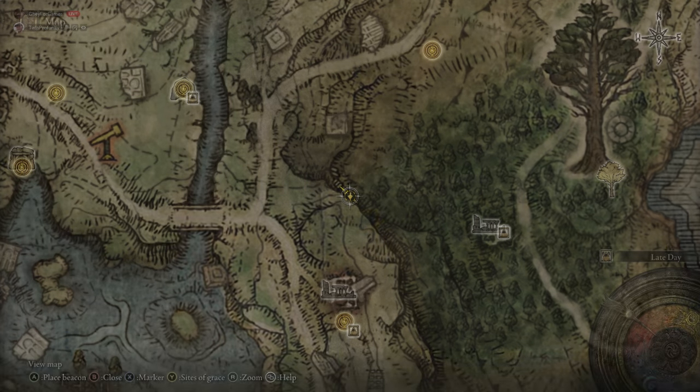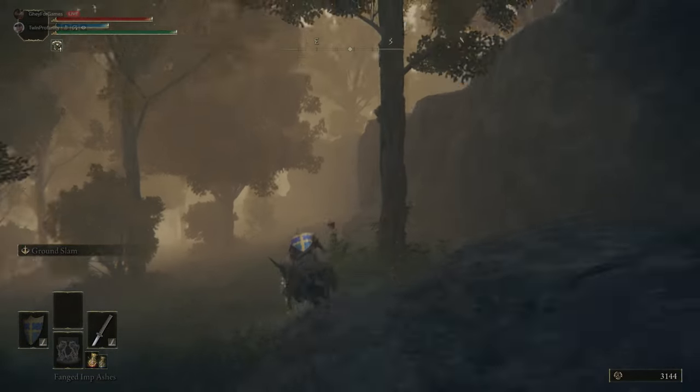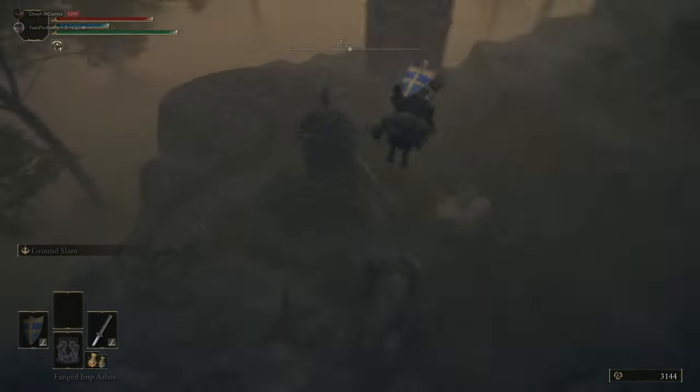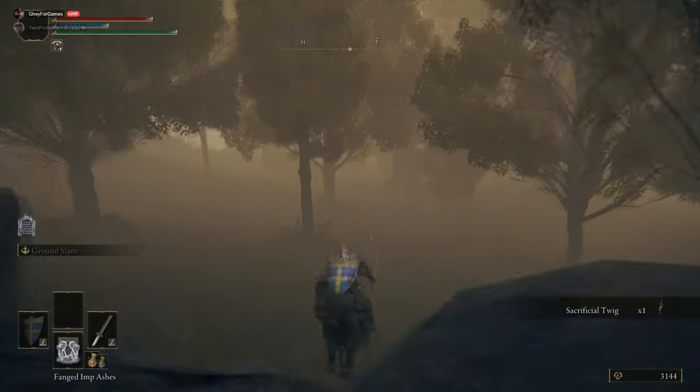We're following this cliff edge along — we overshot it a little, which is actually good because it shows it's quite easy to overshoot. Effectively we're looking for this little graveyard area to get the Sacrificial Twig. And now we are heading to the Mistwood Ruins.